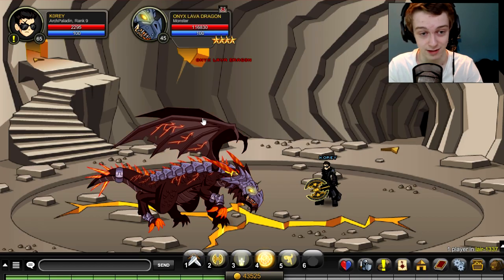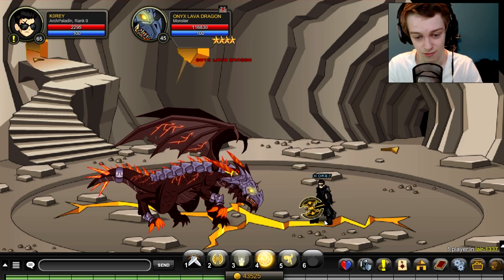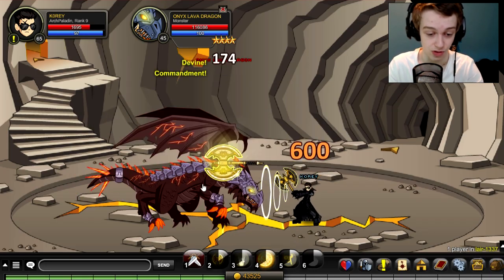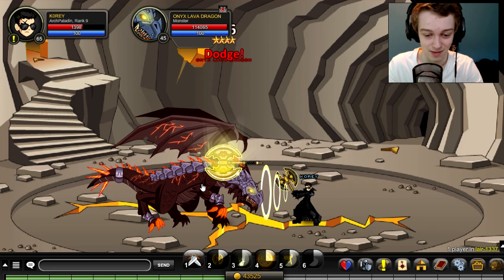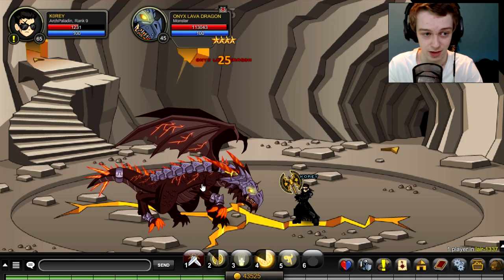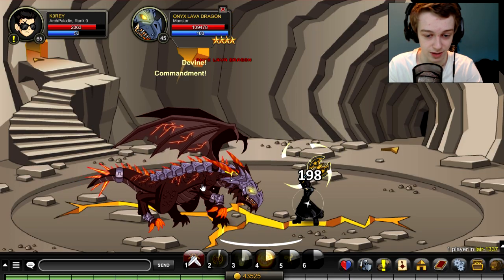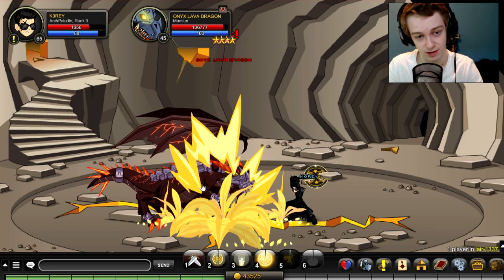Here is the boss — the Onyx Lava Dragon. He has over 100k health, 116k, so pretty high health. I don't think we'll kill him very fast, but we should stay alive. He's only level 45, so we have a 20-level advantage. He does do some damage, so I'm not gonna use my heal right away. I'll wait till we get below around 500 health before we heal. I'm going to heal preemptively right here so I can use my 5th attack and not die after using it.